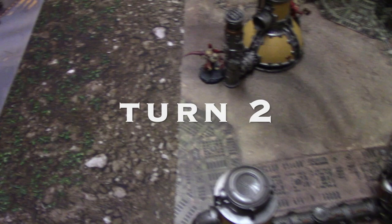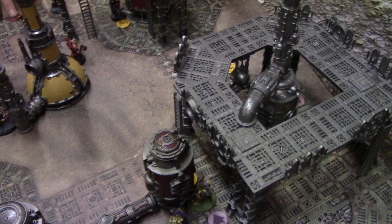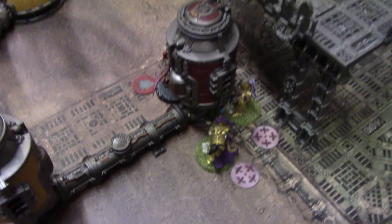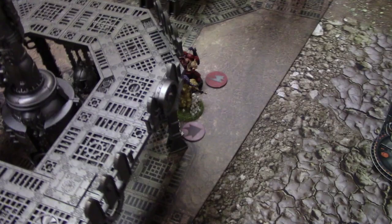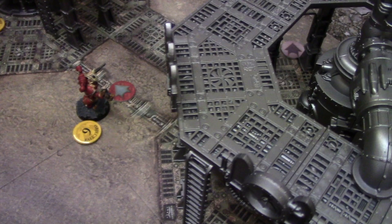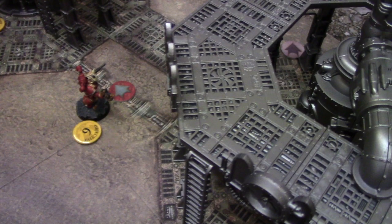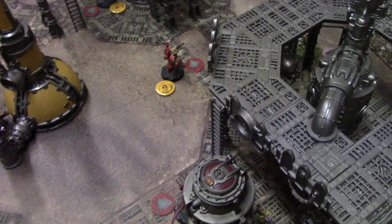Turn two initiative roll - Custodes get eleven, so they have initiative. In the movement phase I kept two models still, moved the Custodian Guard to the objective, and my terminator dropped in five inches from the plasma gunner. Andrew moved the plasma gunner, advanced the bolter marine, moved the Greater Possessed, and moved the Berserker into the middle. Objective two was removed at the start and then placed back in the middle due to the Shifting Priorities mechanic.